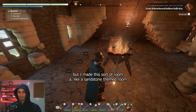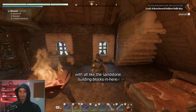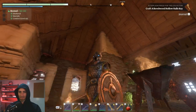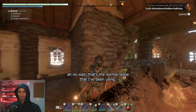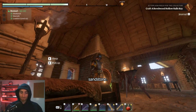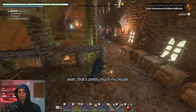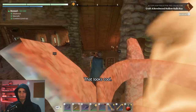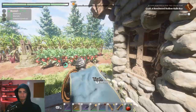I made this room a sandstone-themed room with all the sandstone building blocks in here, and some different building blocks around here as well. That's the normal stone I've been using, and then the sandstone. That's pretty much my house — I like the green. I put that there and that looks cool. Yeah, that's it.